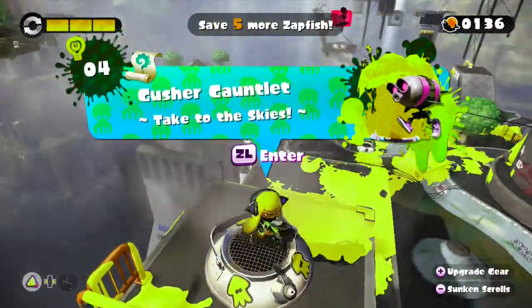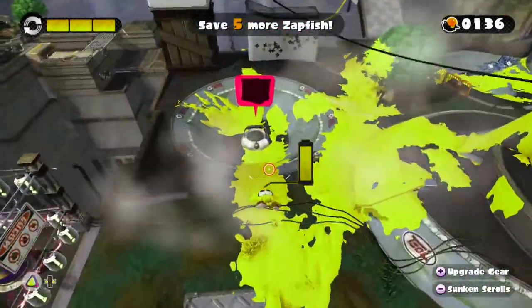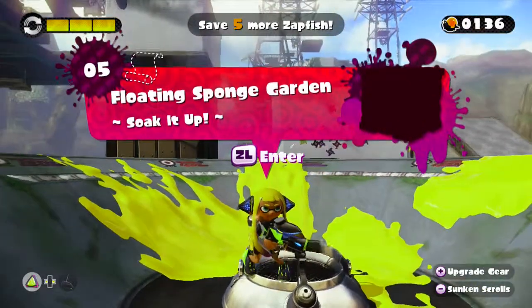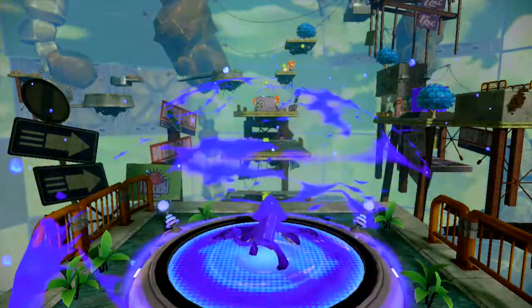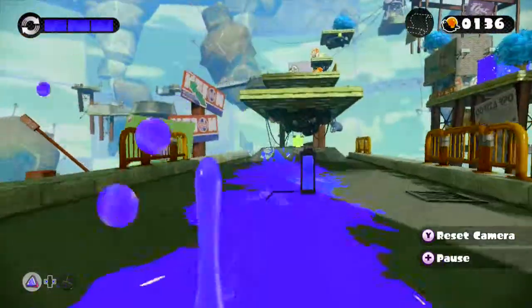Okay, that was 'Gush Your Gauntlet: Take to the Skies.' Anyway, right here we are going to be doing 'Floating Sponge Garden: Soak It Up.' If this one has blue ink — I think I remember how to get to the sunken scroll on this one. Yes! This is the one. I know how to get to the sunken scroll, don't worry.